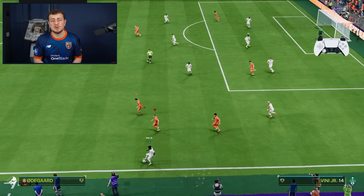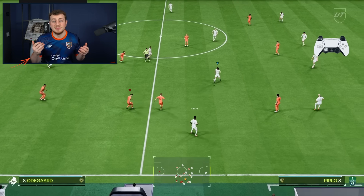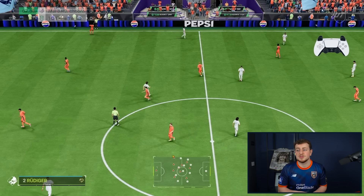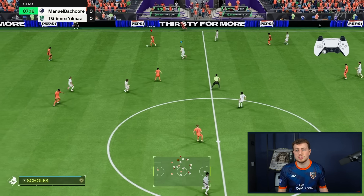Even in the middle of the pitch it's difficult — you need to wait every time and can't take a quick throw-in. Here's the tip: use R3 to fake. For example, we select Vini — the opponent will mark Vini — then quickly switch to Cools and we're free. That's the trick.